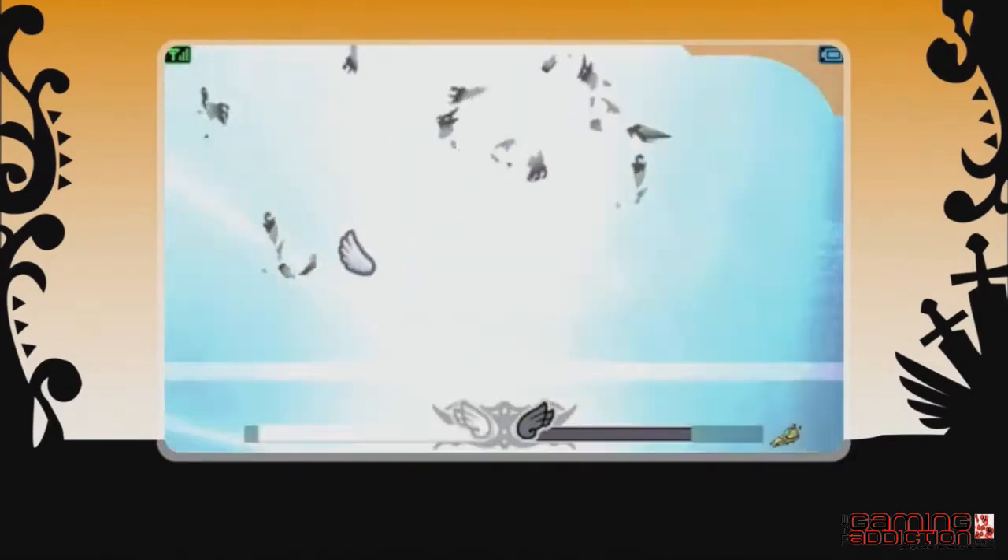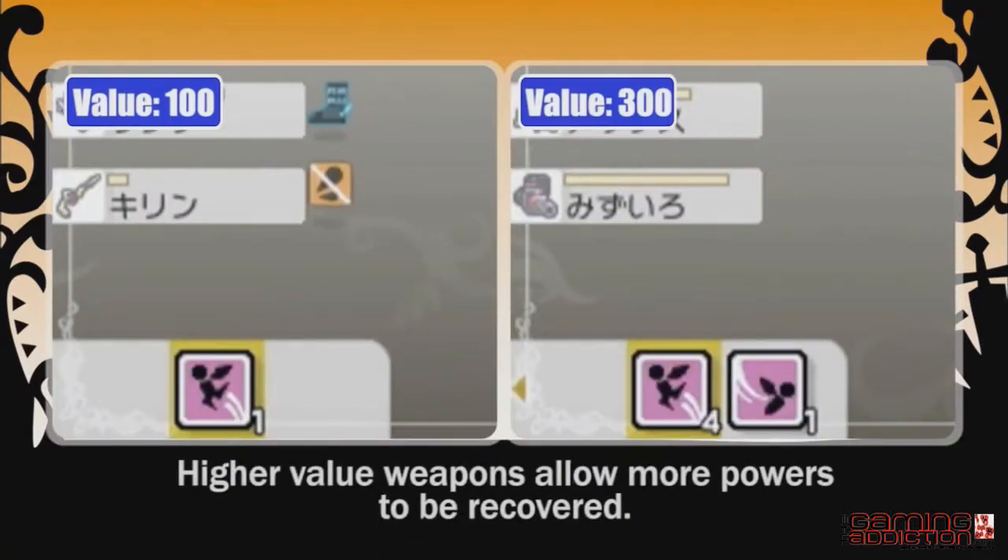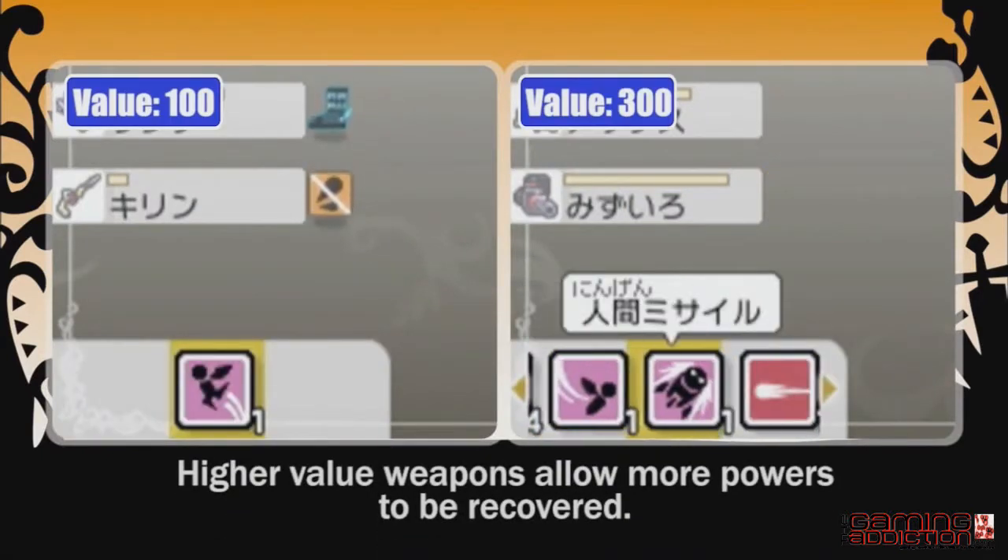The higher a weapon's value, the more powers you'll recover through being defeated. How easily powers are recovered also varies from power to power.